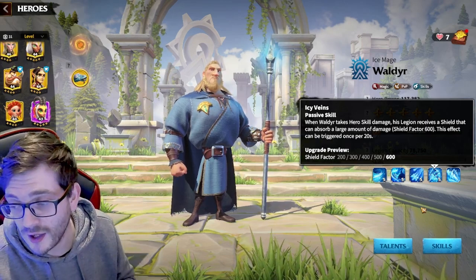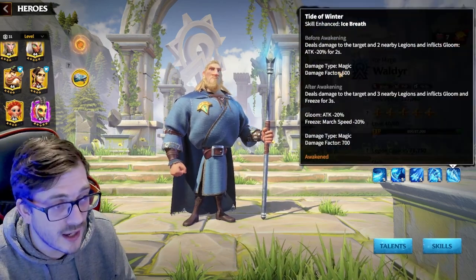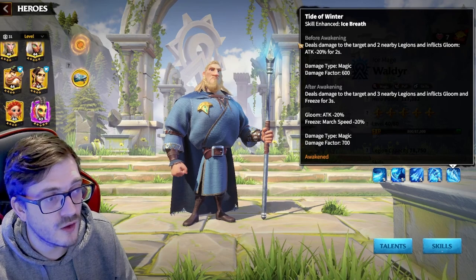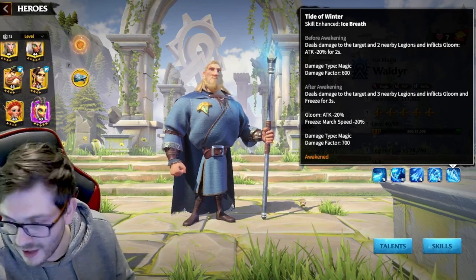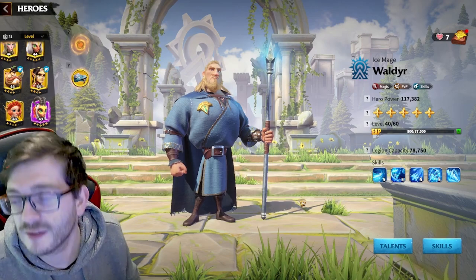We've already gone over the awakening, but to showcase it quickly: it's a damage nuke increase giving 100 extra damage, and you can see the freeze that gets applied compared to the non-freeze at the top. So nice and simple — Wild Deer is a very easy to understand hero who just wants to do area of effect damage nukes with mage-based heroes.